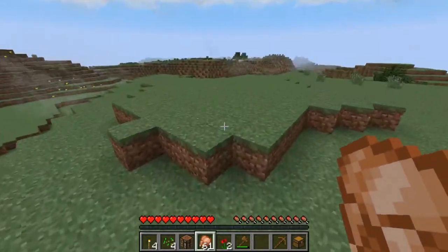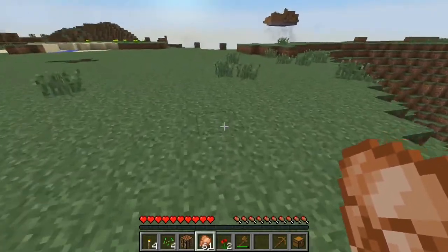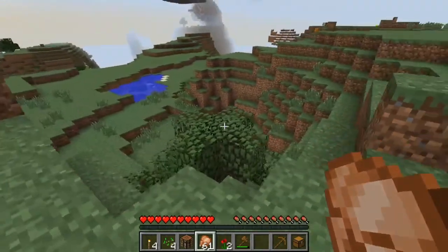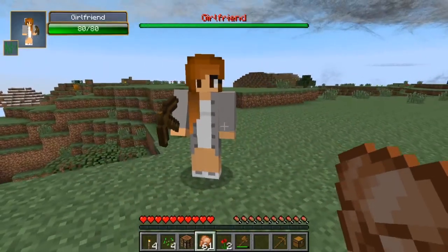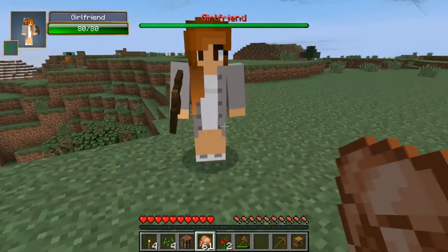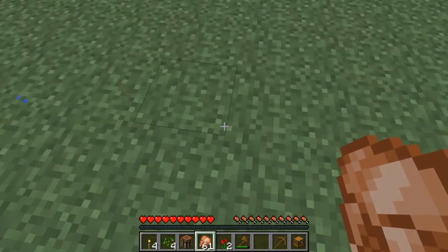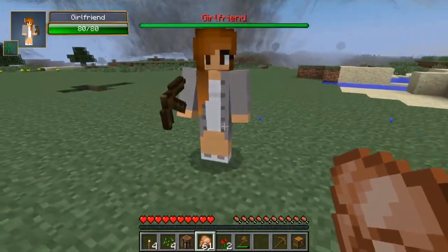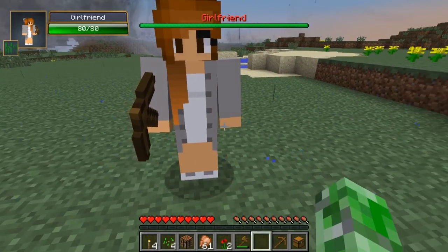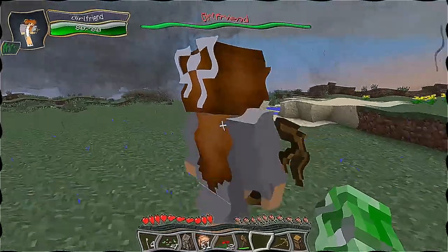Minecraft has come a long, long way. Everything is completely normal about the game. It's completely vanilla. They've added girlfriends in the update of 69.420. I'm telling you guys. Look — you can tame them with poppies. And if you put a diamond in their hand, it's insane — they'll stay right where they go, because they're just telling you they're gold diggers.